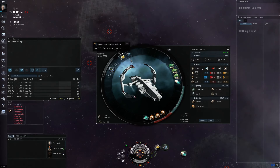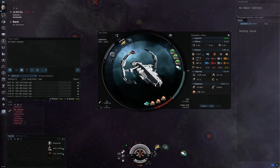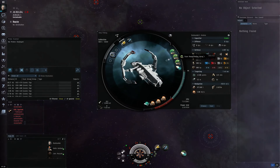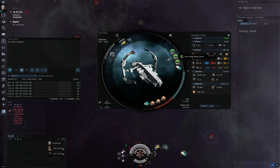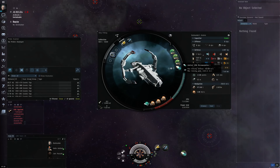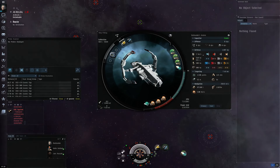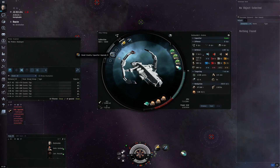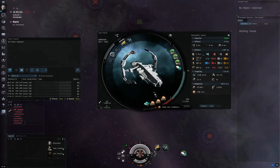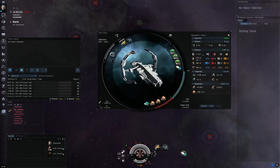The Covert Ops cloaking device too, obviously — which is why I'm invisible right now. In the mid slots, you want to put the pinpointing and rangefinding arrays in, just to increase the strength of your scanning, so it makes it a lot quicker and easier to pin down sites. Microwarp drive in case you need to get through a bubble. The Small Gravity Capacitor Upgrade — I've put the Tech 2 on — again increases the strength of your scan probes. Some core stabilizers in case you get caught, and I compressed this because it's quite tight on the CPU.